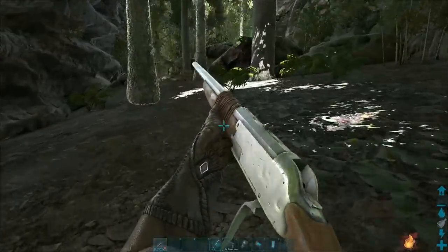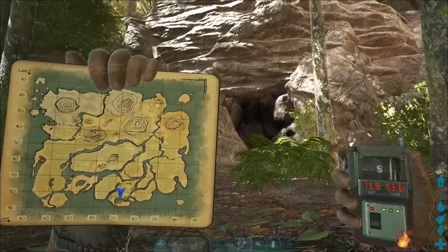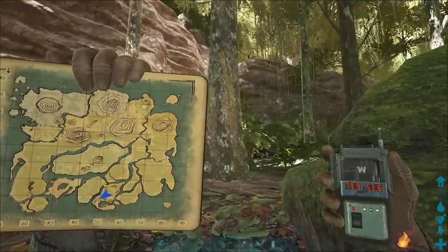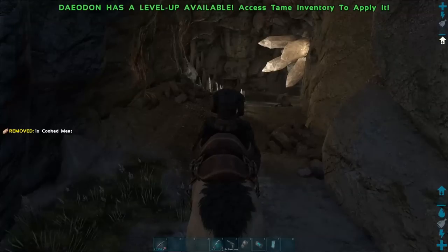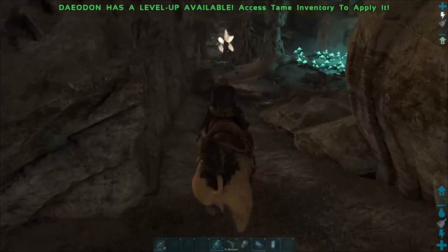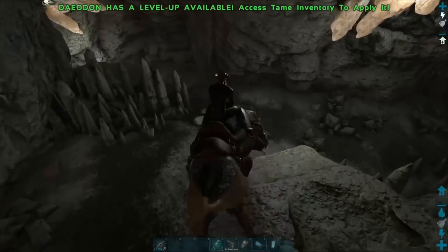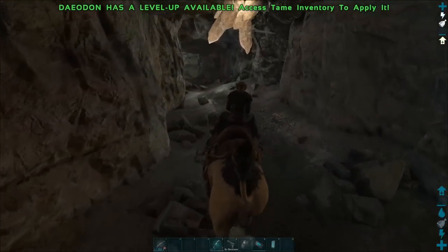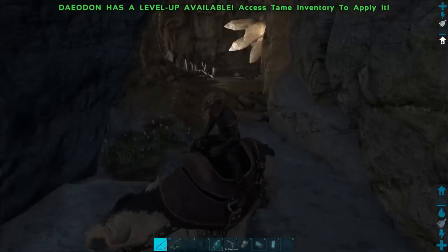You'll also want to use a long neck rifle with a tranq dart to knock out the megalonia more quickly. I'll have the coordinates to the cave I'm using on screen now. You'll need to be prepared for whichever cave you delve into by bringing whatever environmental protection you may need. You'll also want a fairly tanky mount that can survive in a cave environment. A good rule of thumb is if you can fit your mount through a dinosaur gateway, it may be able to fit in the entrance of the caves. If you're fairly close to the entrance, you should lure the megalonia outside where you can bola and tranq it with no problems.